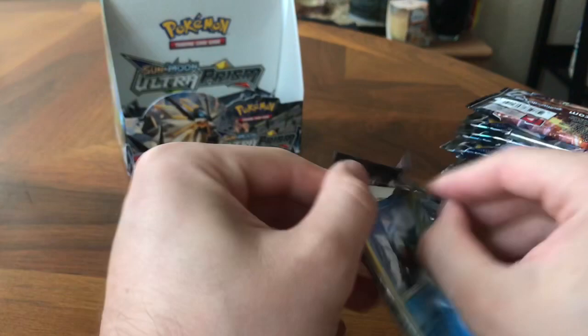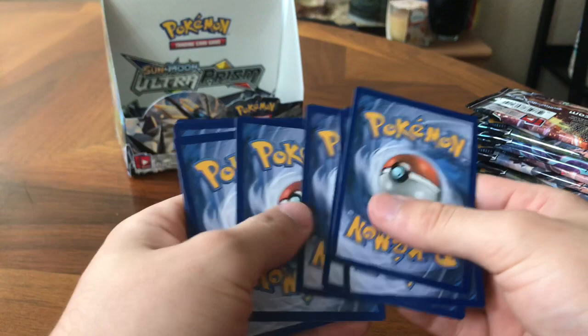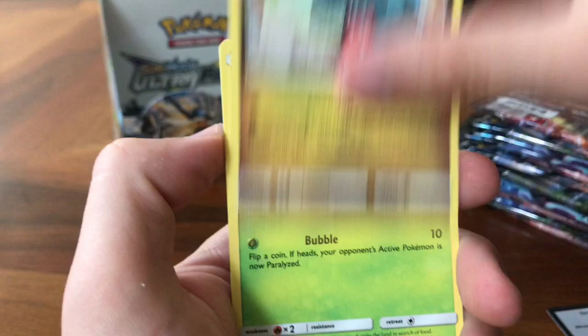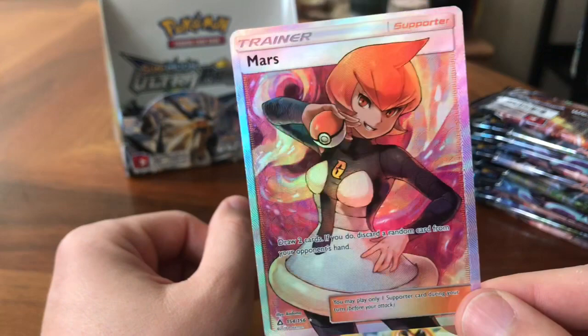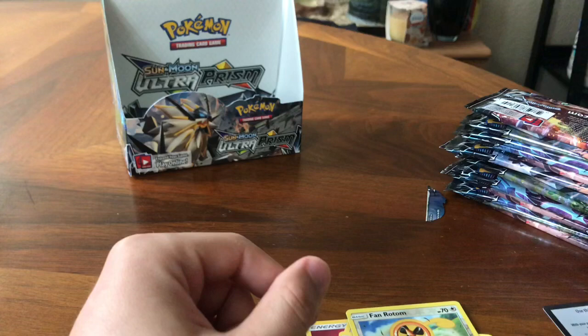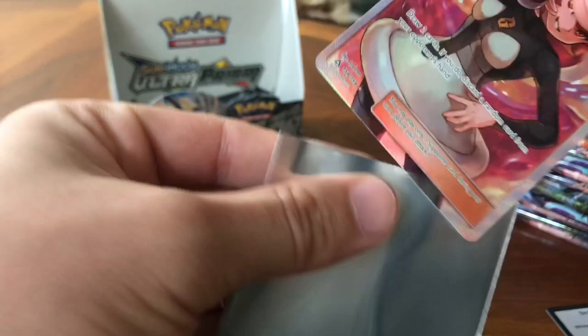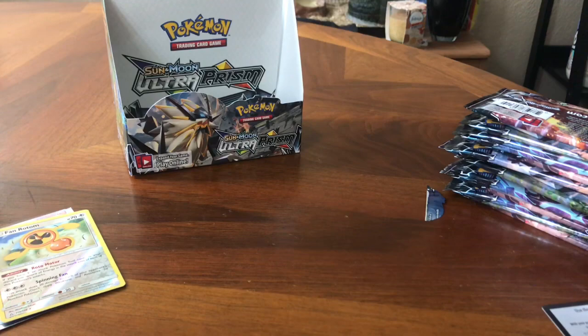Come on, Leafeon. Can't complain too much, because you know, basically you're gambling with each pack. White code card. I think we have a GX pull, or a Full Art, or something — I felt texture. Fairy Energy, Cynthia, Rotom, Escape Board, Snover, Murkrow, Gible, Dusknoir, Stunky, Fan Rotom. That's a Reverse Rare. And we have a Mars Full Art card — so two Trainer Full Art cards for this booster box. That is going to get sleeved up.